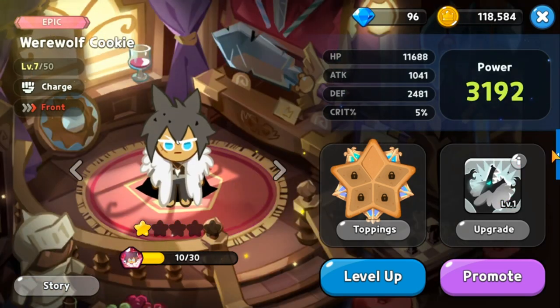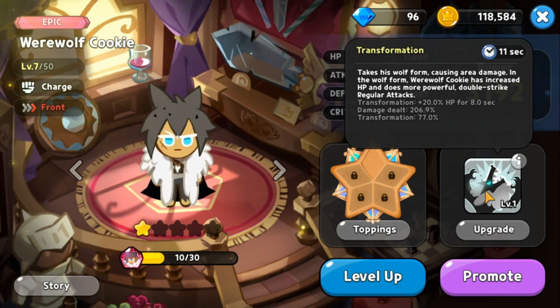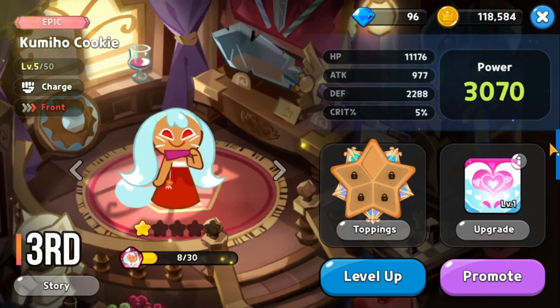At rank 4 for the front is Werewolf Cookie, an epic charge class. His skill Transformation has him take wolf form, causing area damage with increased HP and a more powerful double-strike regular attack. He is there to deal massive damage, clear the way, and act as a tank. His skill cooldown is only 11 seconds.